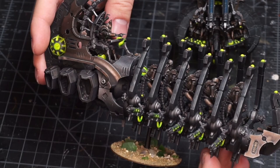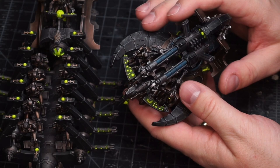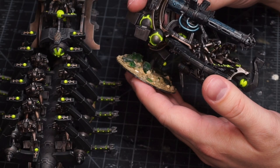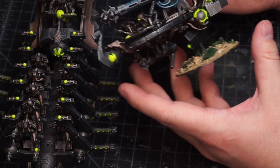Last but not least, we did this one on stream. It still needs varnish on it, so if it looks a little shiny compared to everything else, that's why. This is the Annihilation Barge that we painted on stream — you should be able to watch a sped-up version of that on this YouTube channel. These are the minis I completed last week and I was pretty happy with them.